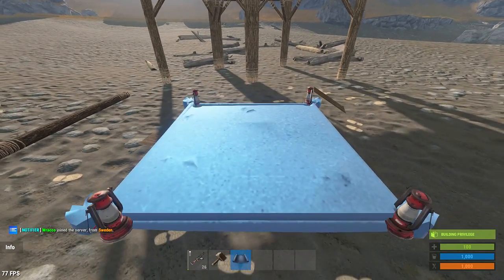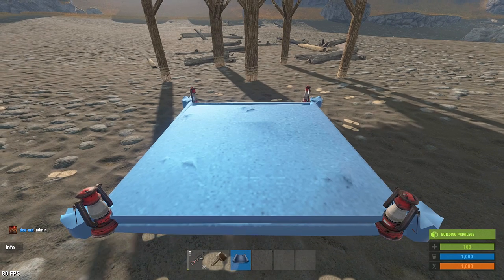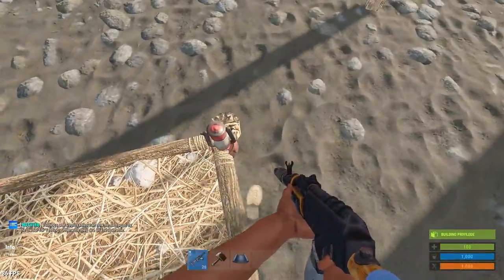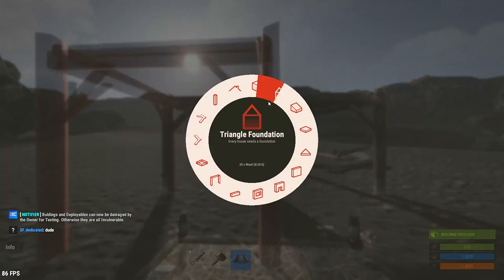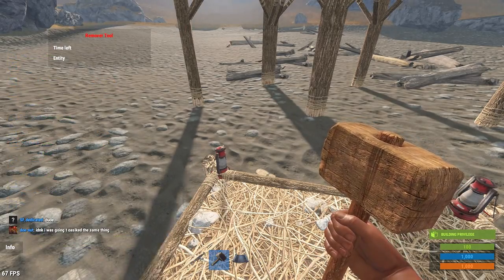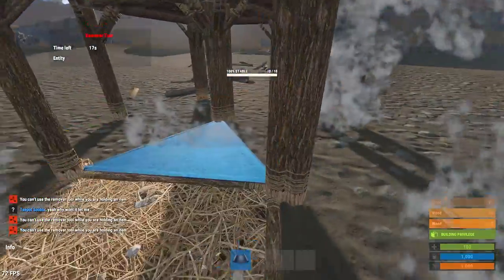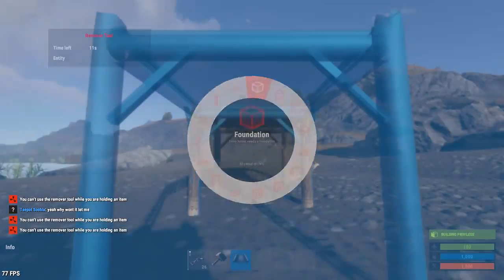What you're basically doing with that is giving yourself an idea of where to place the bottom foundation that you're going to put your tool cupboard on. This is the most important step right here — other than finding really flat land, this is the most important step. You have to get this foundation perfectly placed down exactly like the one above. Remove the lanterns and go ahead and build all of your foundations up around it. Let's check out how good it lines up.